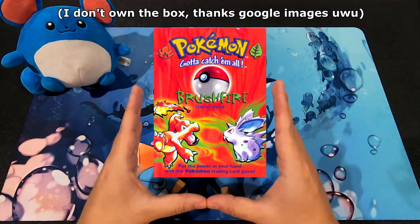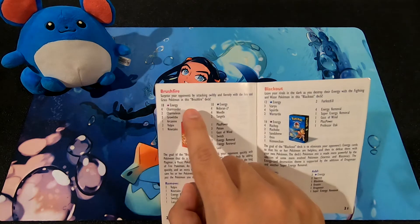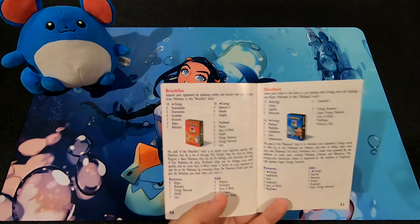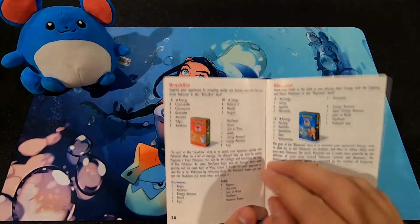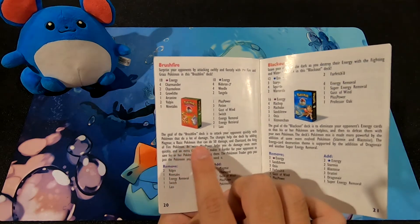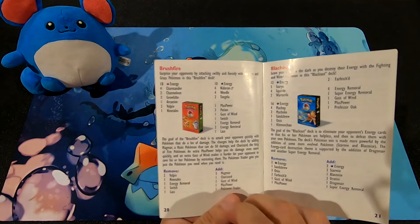The third theme deck in the order it appears in the rulebook is called Brushfire. The description says: 'Surprise your opponent by attacking swiftly and fiercely with the Fire and Grass Pokemon in this Brushfire deck.' So this deck ran two Fire and Grass type Pokemon, not just one. The goal of the Brushfire deck is to attack your opponent quickly with Pokemon that do a lot of damage — we'll be the judge of that.